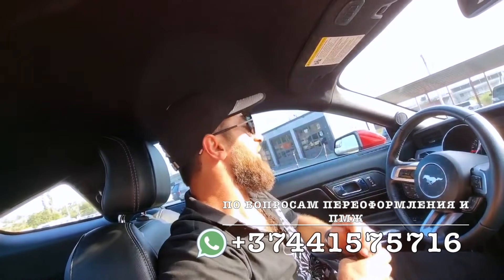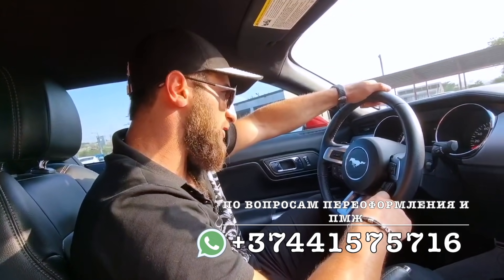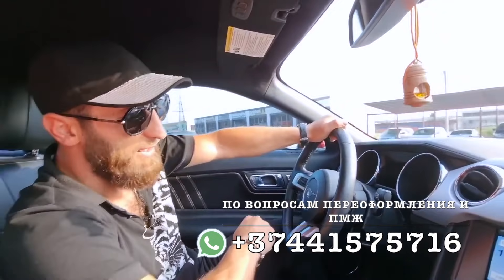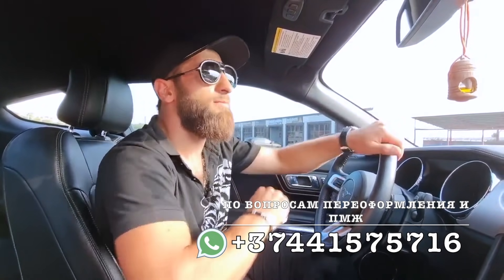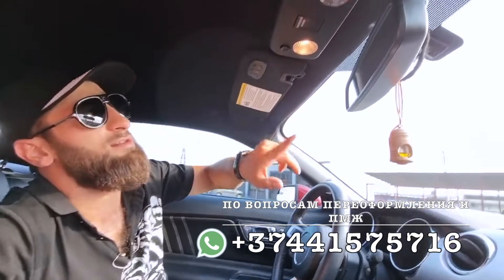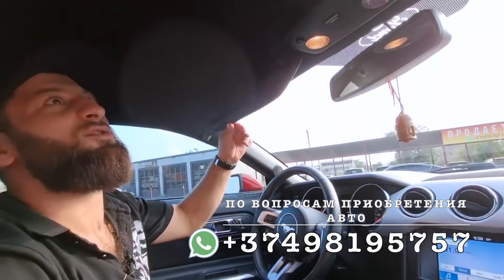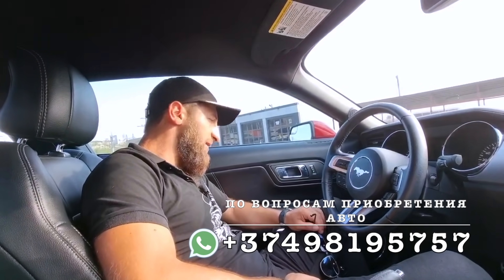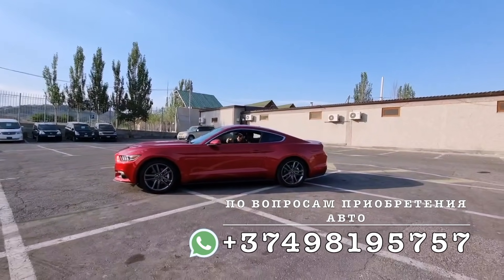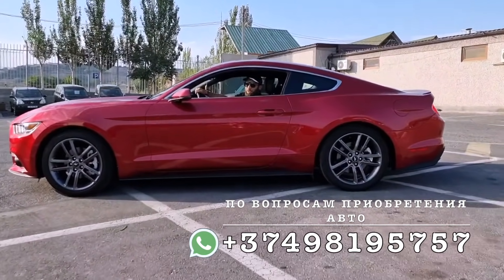Итак, друзья, за этот автомобиль — что бы вам еще хотелось рассказать. Автомобиль находится в идеальнейшем состоянии. По пробегу — восемьдесят четыре тысячи девятьсот сорок четыре километра. Автомобиль был куплен и завезен для личного пользования, поэтому ухаживали очень дотошно. Крыша черная, удобная, классная. Очень стильная тачка. Друзья, на этой машине вас заметят всегда и везде — вы будете очень стильным. Как вам этот цвет? Он стильный? Идет мне или нет?